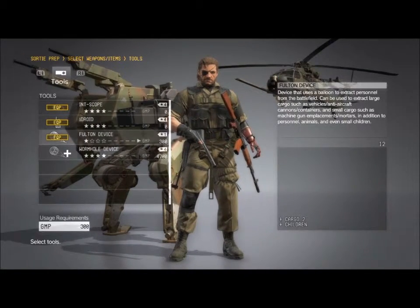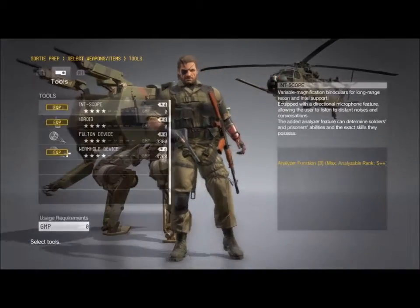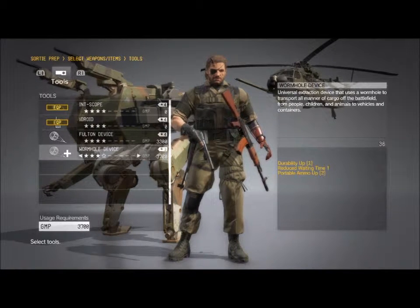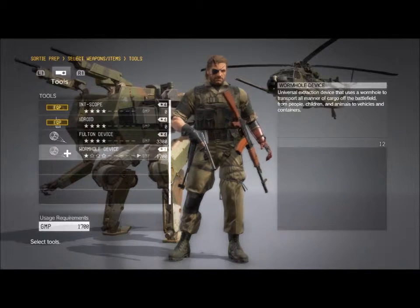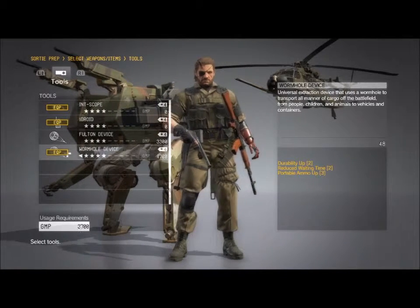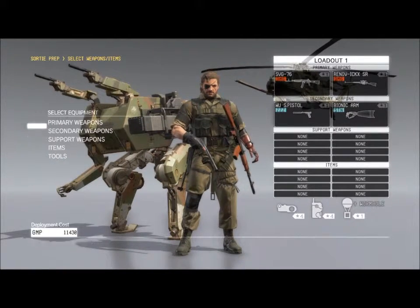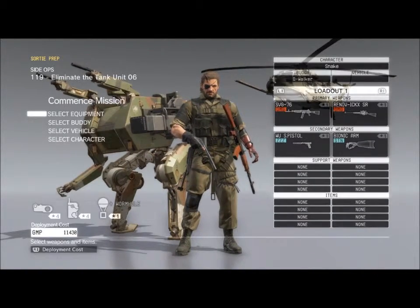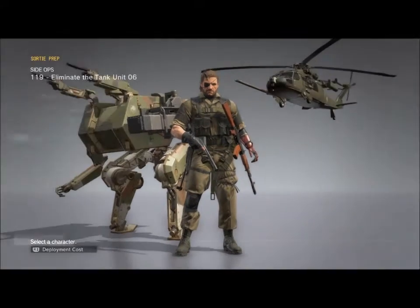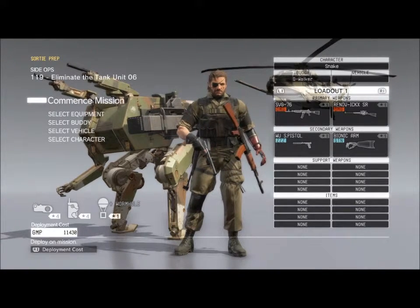This brings my deployment cost down to about $11,430. Now for your character, I just have Olive Drab — that way it's cheap, again taking out the deployment cost.